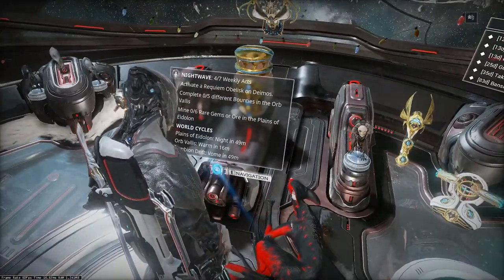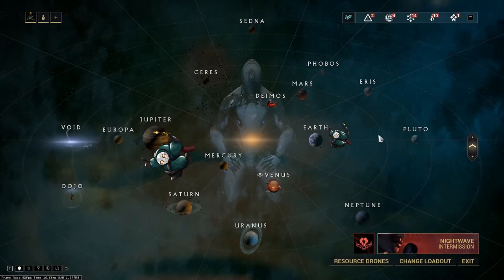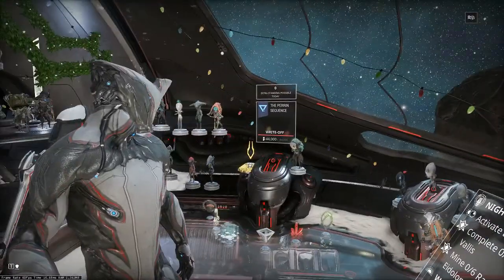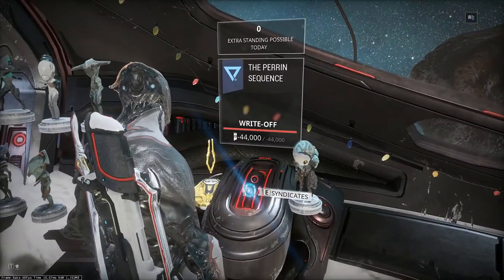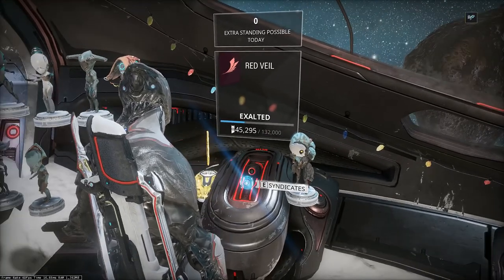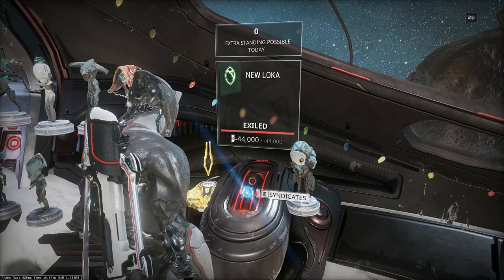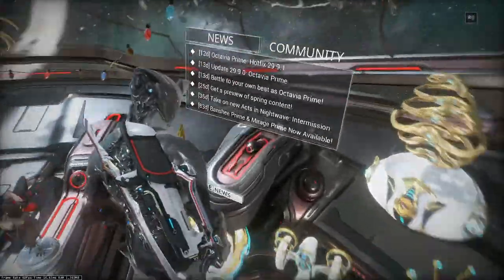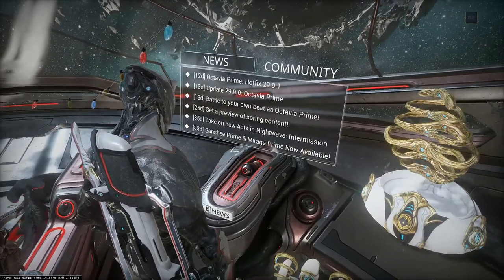There is a navigation in front of us. Using it we can check available missions and choose one to play. On the left we have a panel to manage syndicates. In exchange for our help in special missions we will get useful items. You will find more details about that in a dedicated video. First panel on the right from navigation is for game information, updates and community news.